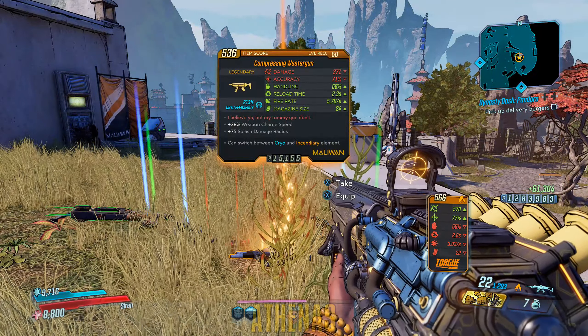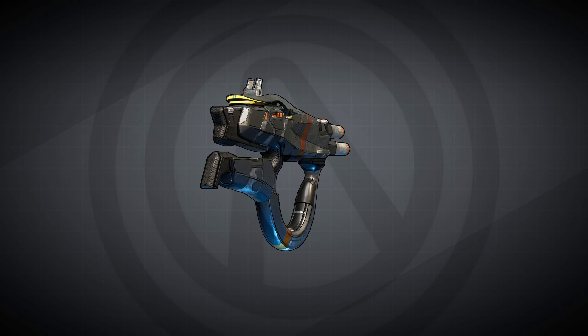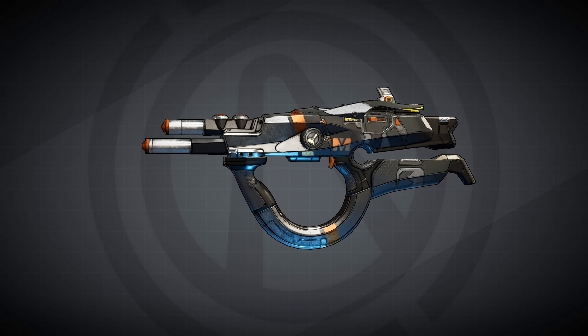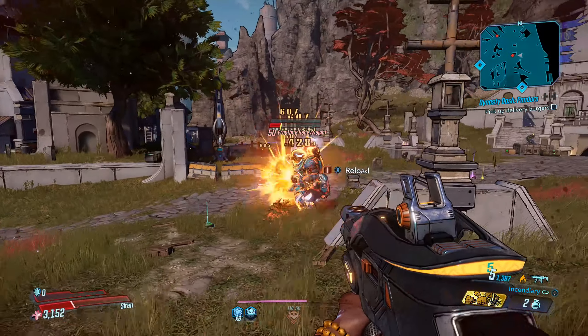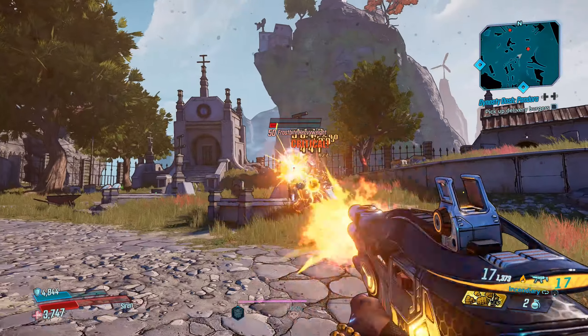Now let's see what this SMG can do for us. Being this is a Maliwan SMG, it can switch between two elements, which are also randomized when it drops. The flavor text on it says, 'I believe ya, but my Tommy Gun don't.' One of the extra effects will be plus 75 splash damage radius, meaning the rounds that come out of the Westergun have a small blast radius. And as a little bonus, there is no windup on this SMG either — it just starts firing.